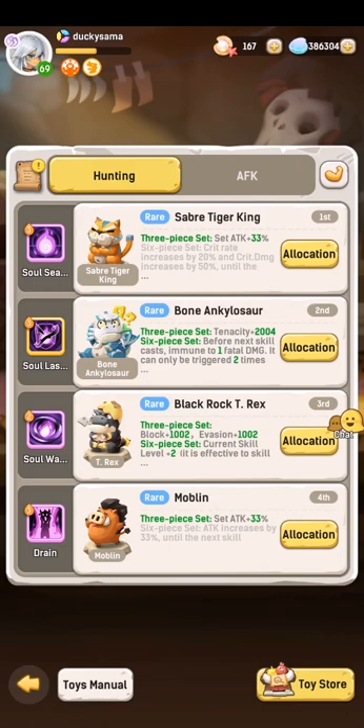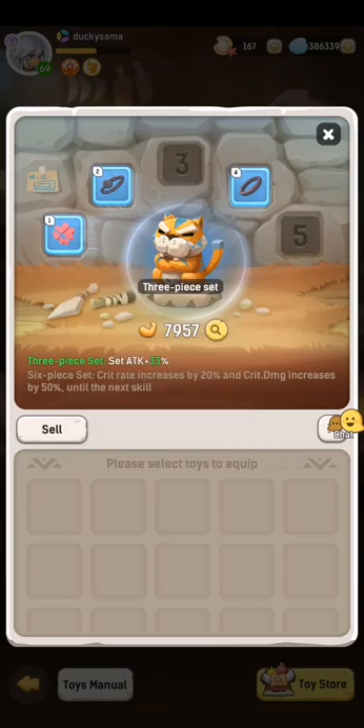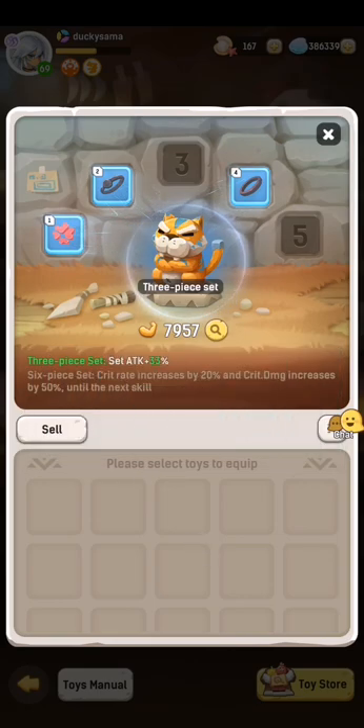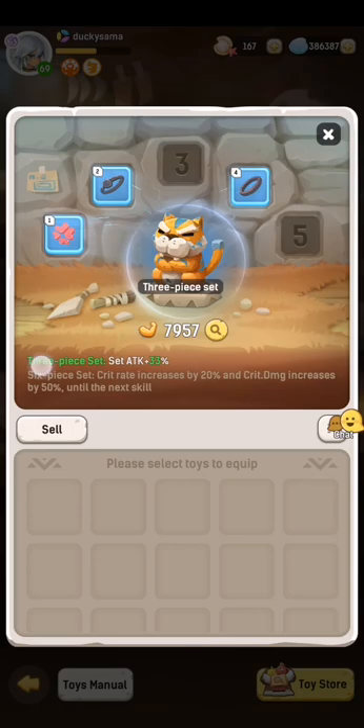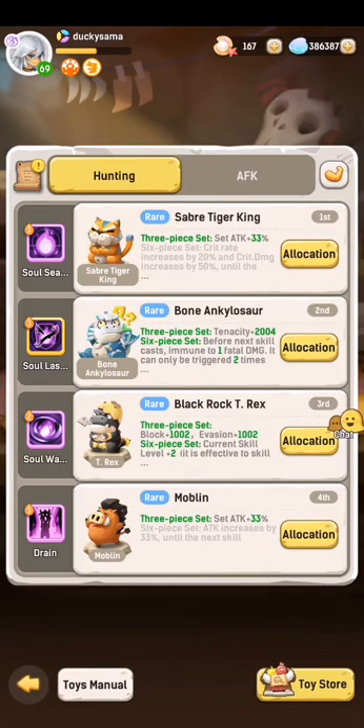This is a 3-piece set effect. There is a difference between the 3-piece set effect and the set attack. The set attack applies to the total of the attack stat as shown here — so whatever attack is shown here, it adds another 30% to it. But the 3-piece set effect applies to the skill itself, which means my soul seal in slot 1 will actually do 33% more damage. People tend to get misled by this because initially, without description, you'd think you get a third of your entire attack stat for free — which is not the case, because then toys would be way too OP.